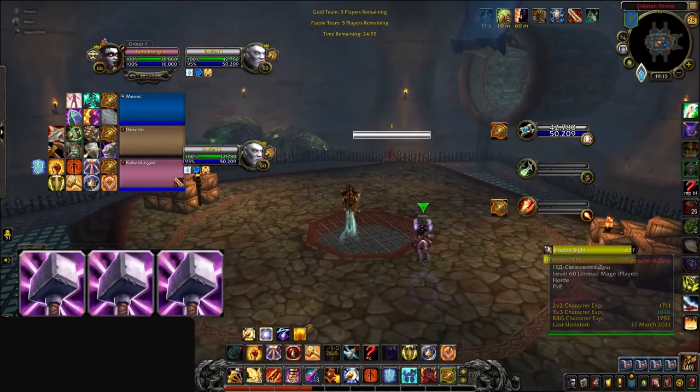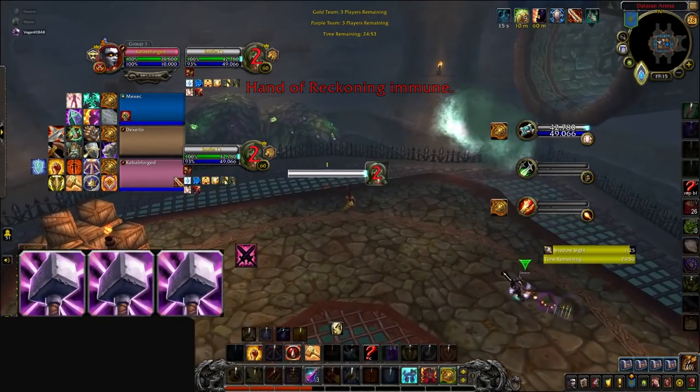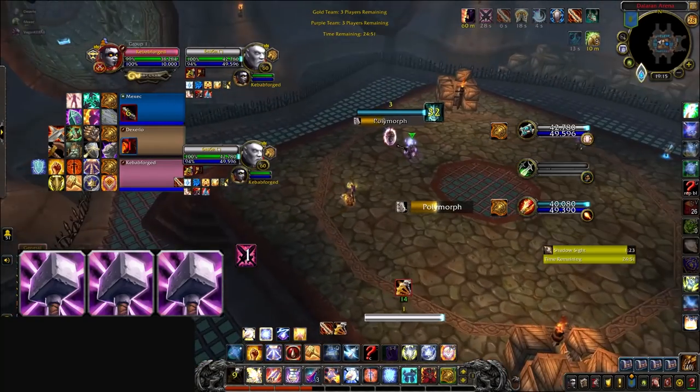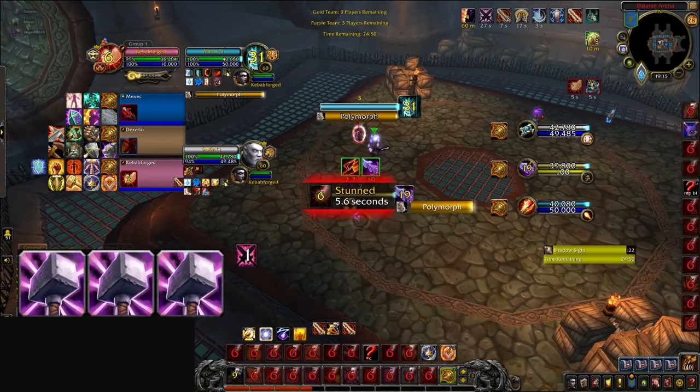Moving on, let's take a look at our Ret Paladin, again playing at around 1800. One more time, we're looking to see correct use of positioning, defensive cooldowns, and crowd control for our Ret to lead his team to victory. Right off the bat though, we see the first mistake with positioning, as our Ret runs straight into the open and allows the RMP to get a perfect opener on him with cross CC on his entire team. Take a second to think about what he can do to make up for this.